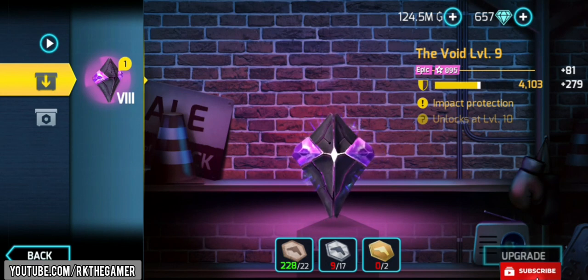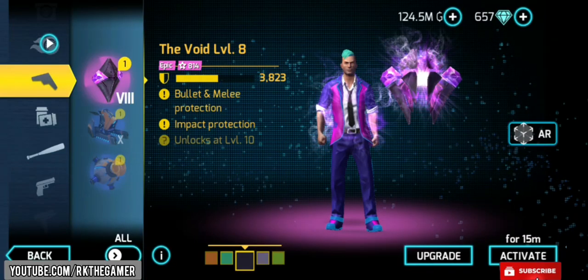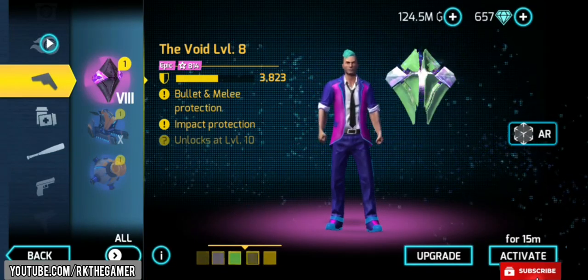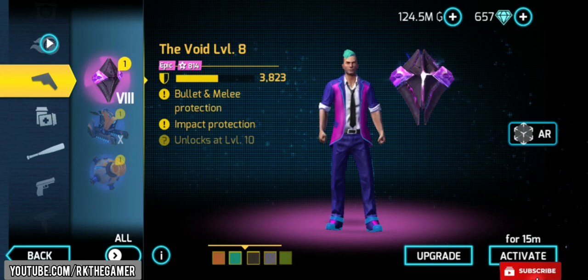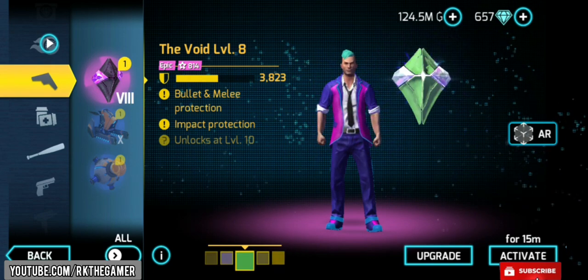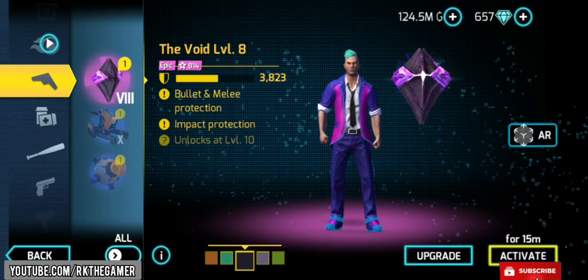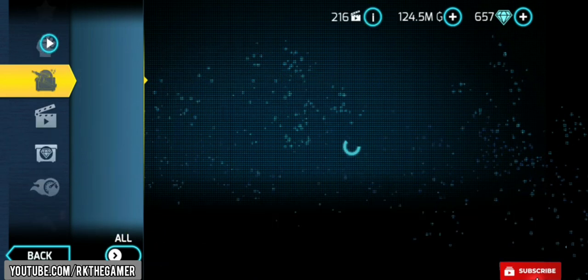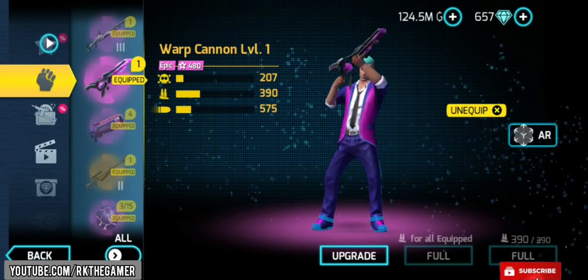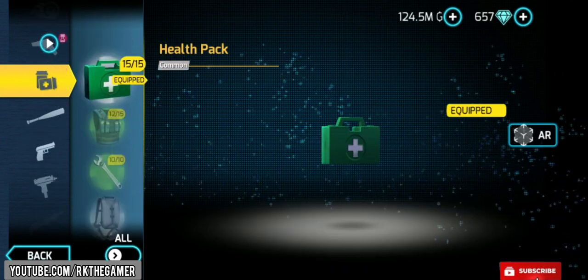I'm going to review the Void at level 8 — level 10 is coming, but let's review level 8 first. I'm the first YouTuber to do this. We have many color options — I'll go with the default one. Let's activate. I have equipped the event gun — the Warp Cannon. Level 1, level 2, level 3: if you upgrade to level 3, there are more changes. Let me show you.